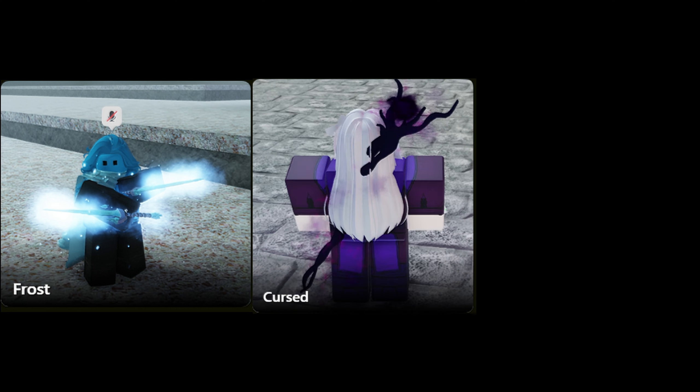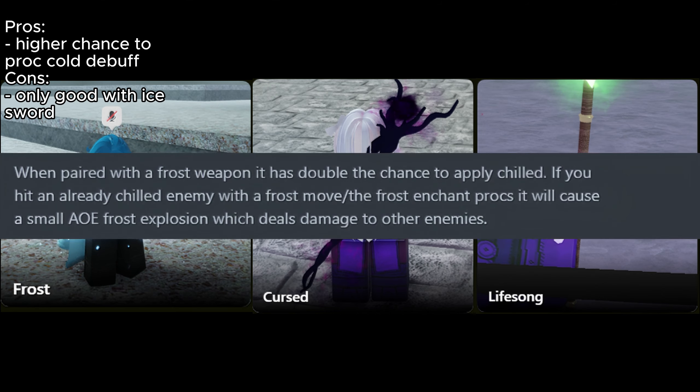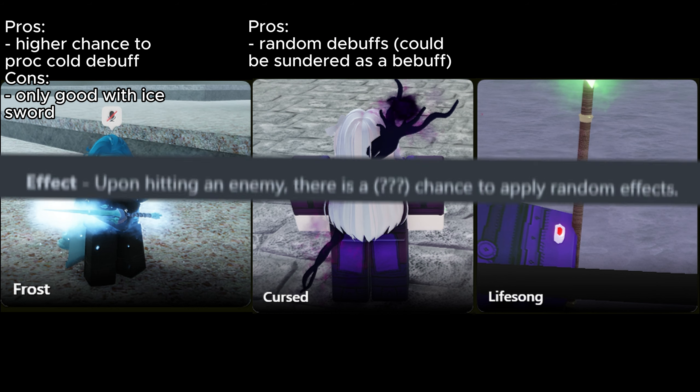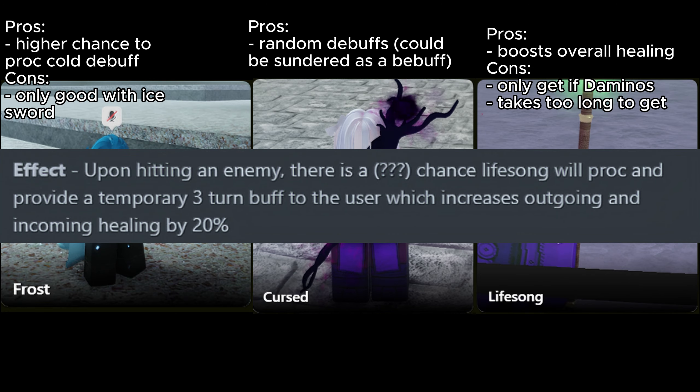For Enchant, I would recommend going Frost, Cursed, or Lifesong — but only go for Lifesong if you're going Deimos. For Frost, it basically doubles the chance to apply Chilled paired with a Frost weapon, so you only get the Frost Enchant if you have the Frostwind Sword. For Cursed, it has a small chance to apply random debuffs onto the enemy when hitting them, which is similar to Dangerous Mixture but not guaranteed every time. And Lifesong, upon hitting the enemy, has a chance to proc and provide a temporary 3-turn buff that increases outgoing and incoming healing by 20%.